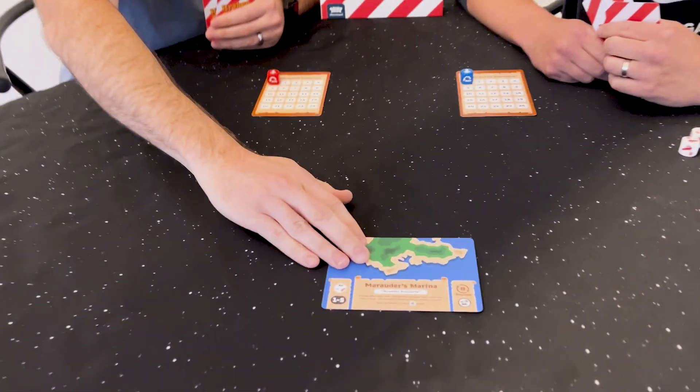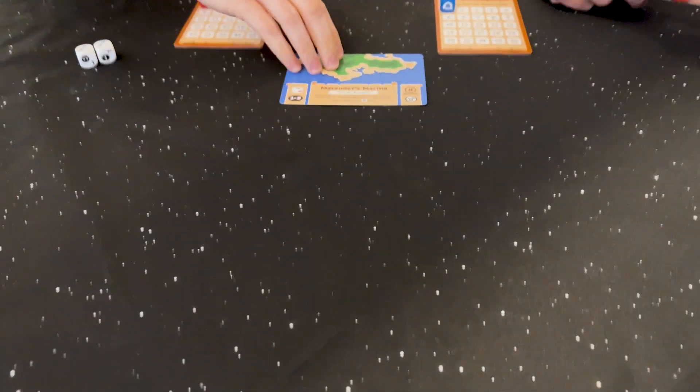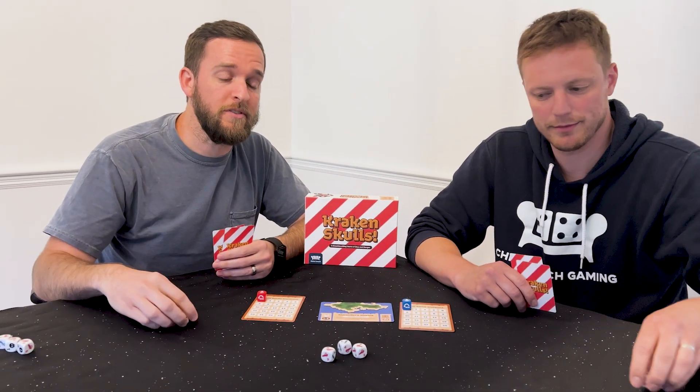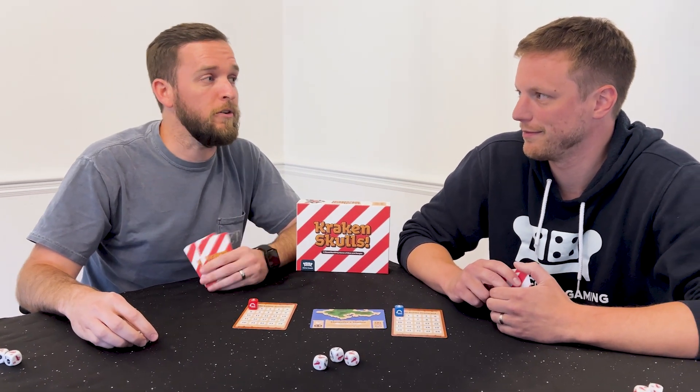We're going to show you how to play Marauders Marina. The minigame is Russian Roulette. In this game, what you're trying to do is not roll a skull, but your die number is increasing. So let's say I have the higher dread, so I can pick who goes first. You go first.